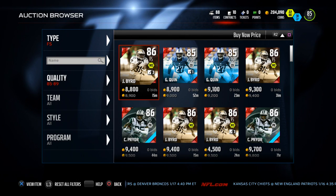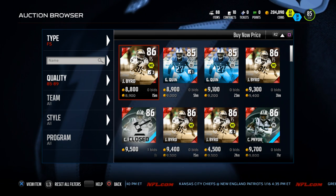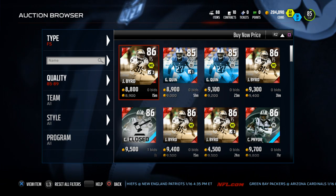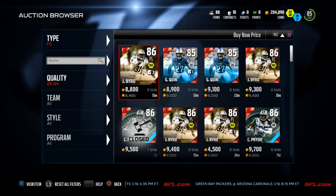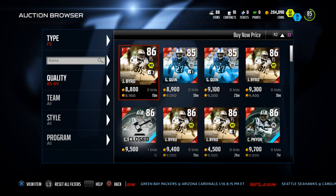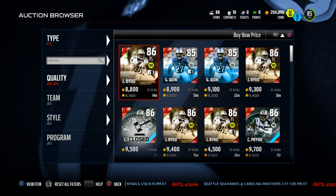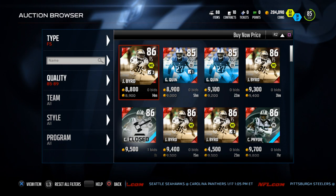I hope you guys are enjoying this series. Today we're talking about the top five budget free safeties. Before we do that, if you're looking to improve your defense in Madden NFL 16, I highly recommend taking a look in the description below. You can find access to a defensive e-book that I've put together — very inexpensive compared to pretty much anybody else that has put out defensive material this season. Most people have had pretty good success with the scheme. Anyway, without further ado, we're taking a look at the top five free safeties for your coin.